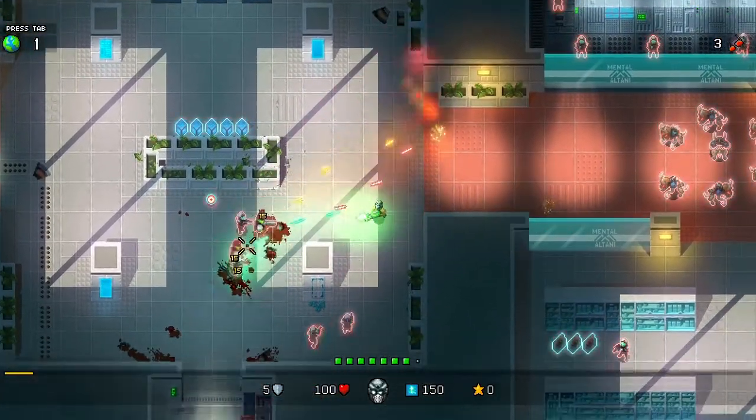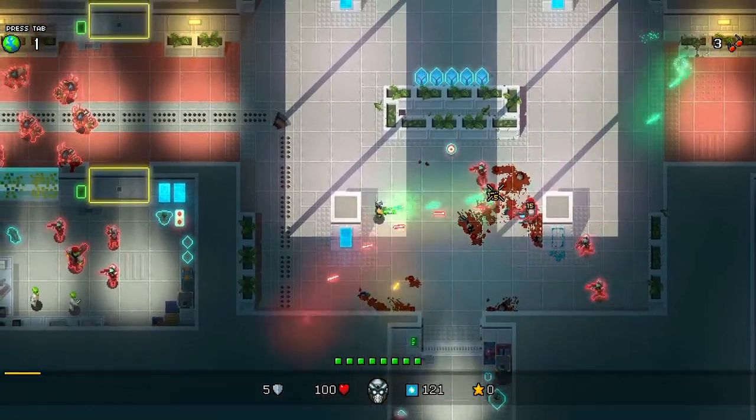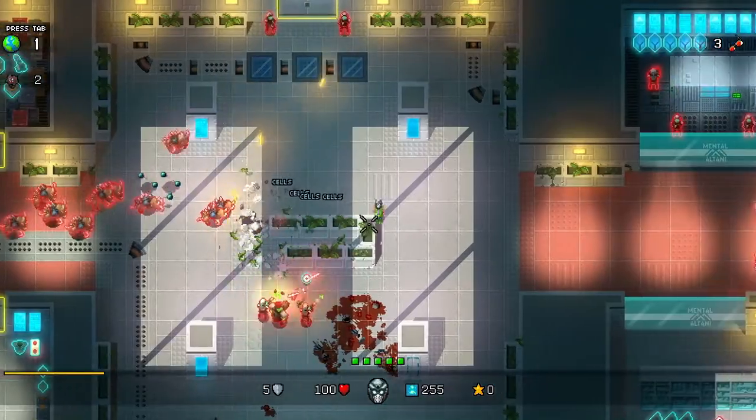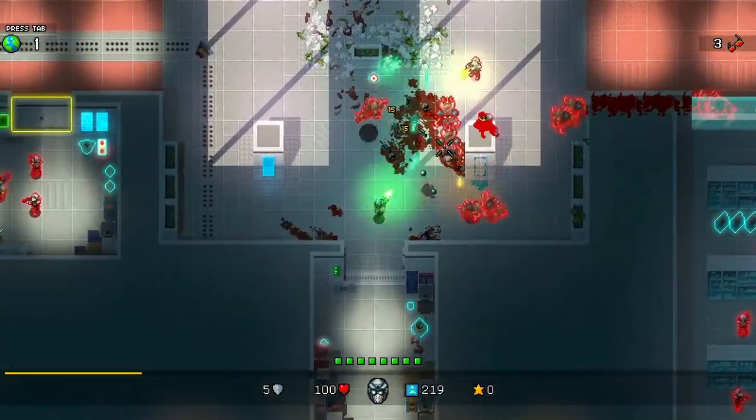Serious Sam's Bogus Detour is the latest installment in the highly successful Serious Sam franchise, brought to you by Devolver Digital and Crackshell. This time around it's in the form of a highly addictive two-stick shooter, and by the beard of Osiris there's a ton of shooting to be had.